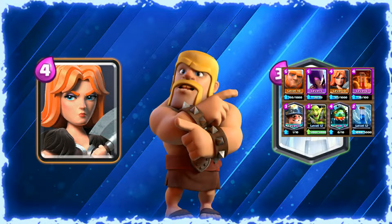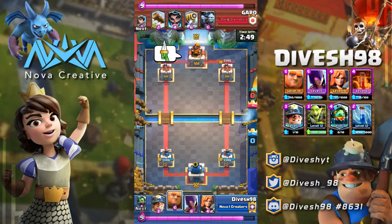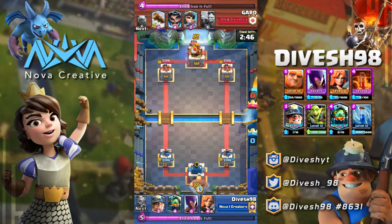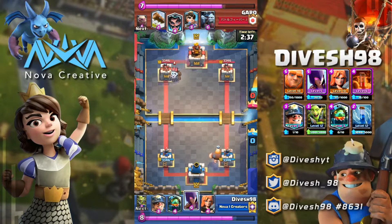Our current community draft poll is between the Valkyrie and the Royal Ghost — they're both pretty similar cards and people have their own reasons for using one or the other. Let me know which you think is the best choice by leaving a comment. The previous poll results told me you guys prefer the Witch, and honestly I can't blame you — that lines up with my own thinking too. Now let's get back into it.